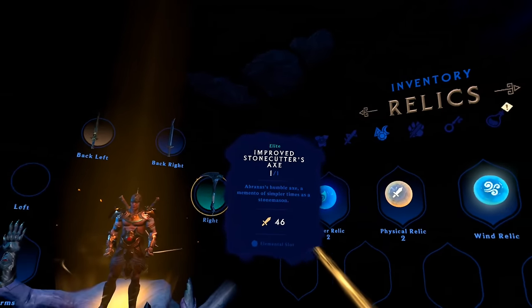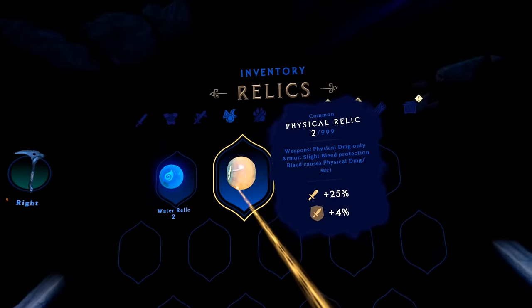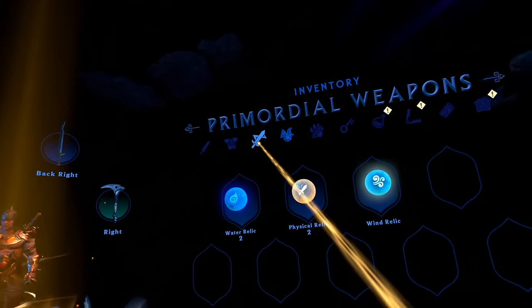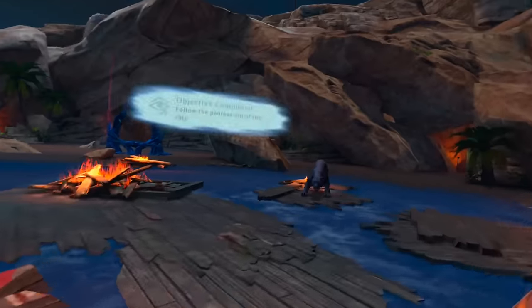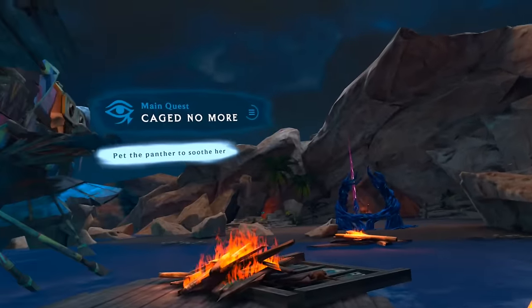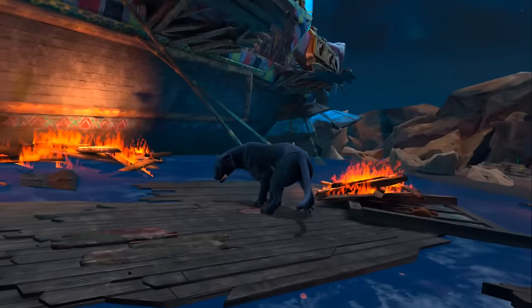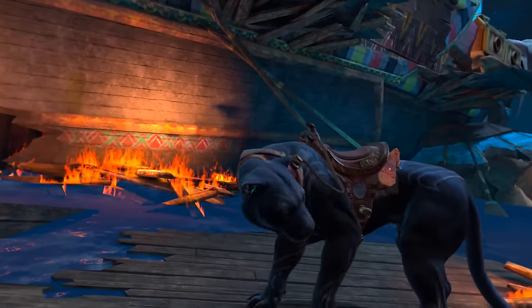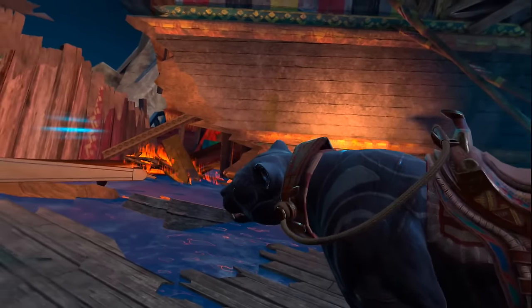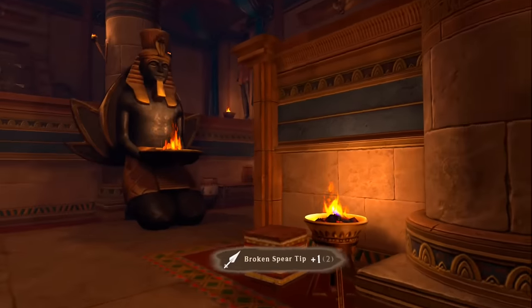Advanced tip number five: physical relics are probably the most reliable relics in the game. Many enemies take physical damage, but once you equip elemental relics you risk reduced damage against enemies with increased defense against that element — for example, using fire relics in a fire-based area. If you don't want to constantly swap relics, equipping mostly physical relics lets you keep increasing your physical damage stat without worrying about elemental matchups.